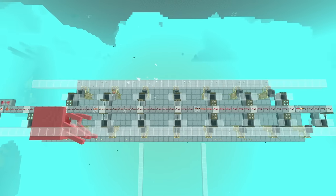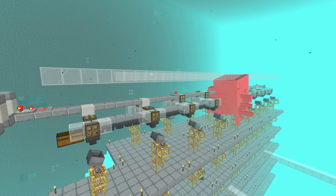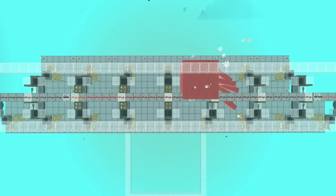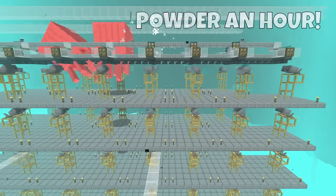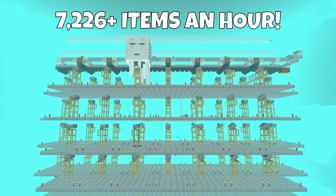Hello everyone, Sonny here and welcome back to another Bedrock Edition tutorial. Today I'll be showing you how to build an extremely cheap, easy to build, and very efficient ghast farm in your Bedrock Edition worlds. This ghast farm is incredibly efficient, producing over 4,400 gunpowder per hour, over 2,800 tears per hour, or over 7,200 items an hour in total.